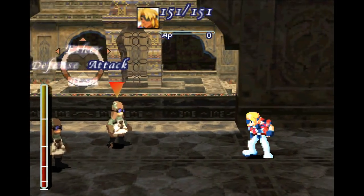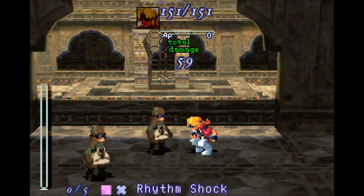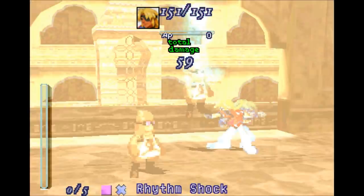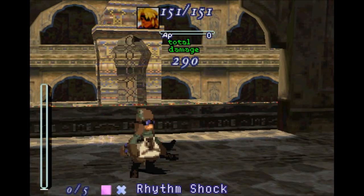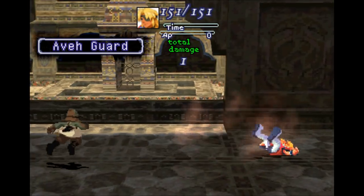And we're in a fight. This is kind of scripted, so I guess I'll keep it in. Let's show off a Rhythm Shock while I'm here. Nicely done — and it explodes for one damage.